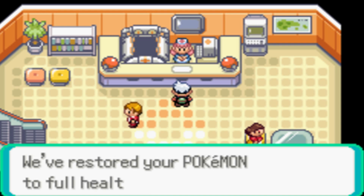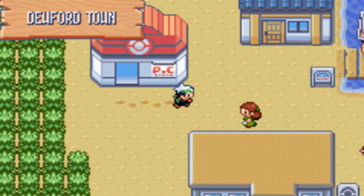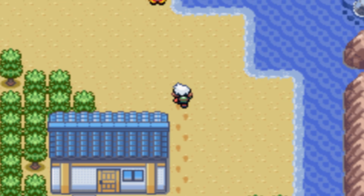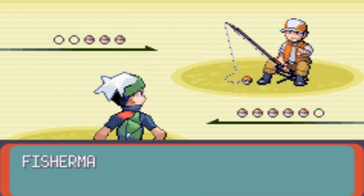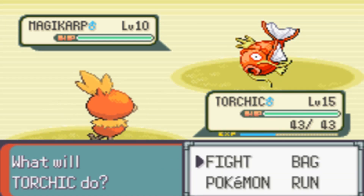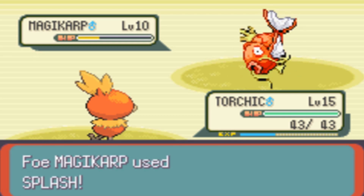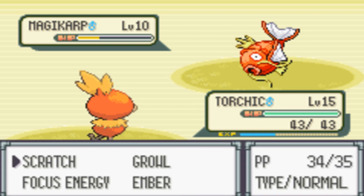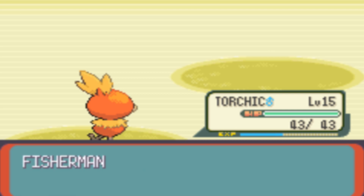I have a Treecko, a Torchic, and a Mudkip, which I traded for. Then I have Ralts and Taillow — they're staying regardless. I need a Psychic type and a Flying type. Now I face this Fisherman who has three Pokemon on his team, and they're all Magikarp. I'll just have to show off my Torchic. Torchic is actually pretty strong, and the Magikarps just splash — you can easily gain some easy experience. It's not the best experience but it's the easiest you can get.